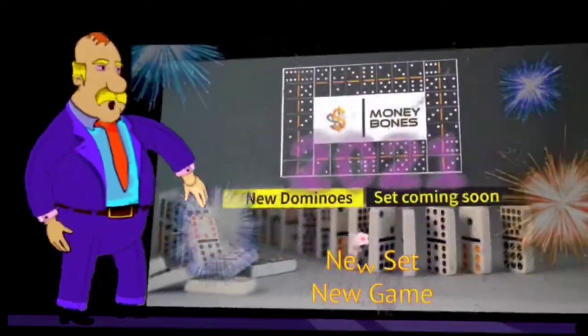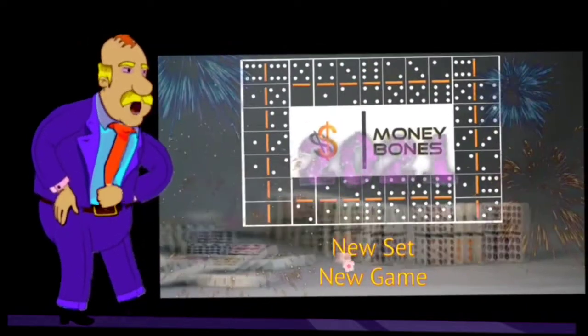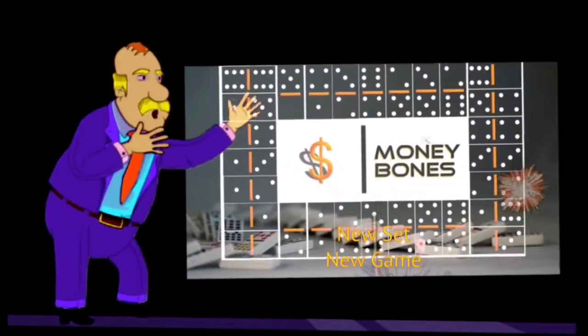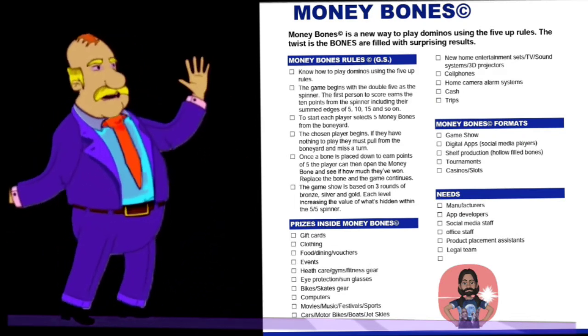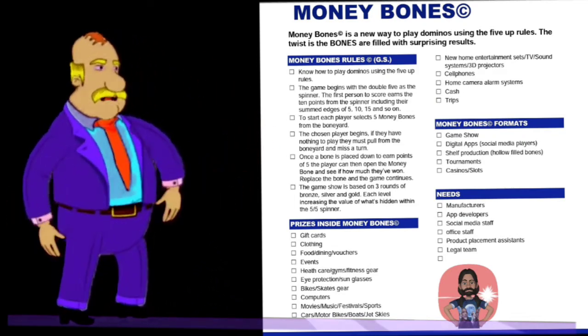This original holo set contains images that are used for a puzzle version of Money Bones. You can split this new set into two piles and then try to bring them back together. If you can rematch the images and create points with it, you've hit the Money Bones.